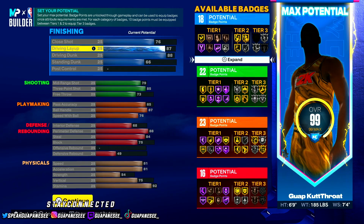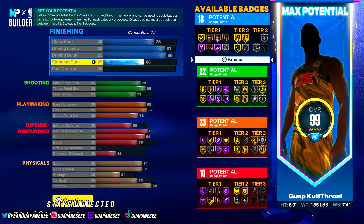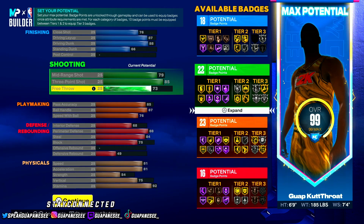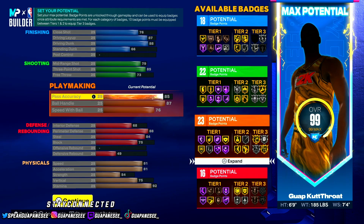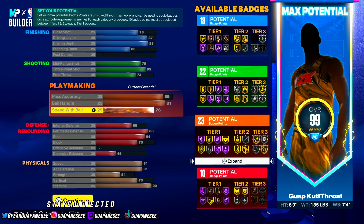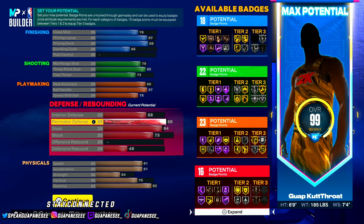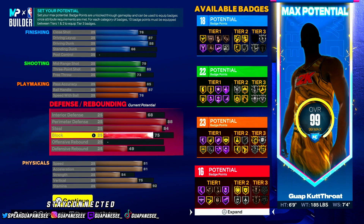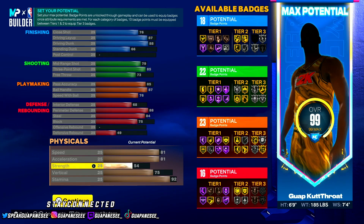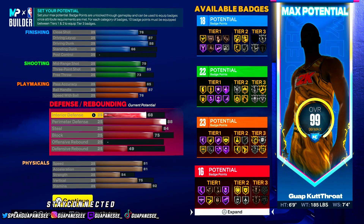After all the finessing, the complete build is: 76 close shot, 87 driving layup, 88 driving dunk, 66 standing dunk. Shooting: 79 mid-range, 85 three, 73 free throw. Playmaking: 85 pass accuracy, 87 ball handling, 76 speed with ball — 23 playmaking badges. Defense: 68 interior, 88 perimeter, 84 steal, 75 block, 49 defensive rebound. Physicals: 81 speed, 81 acceleration, 75 vertical, 92 stamina.